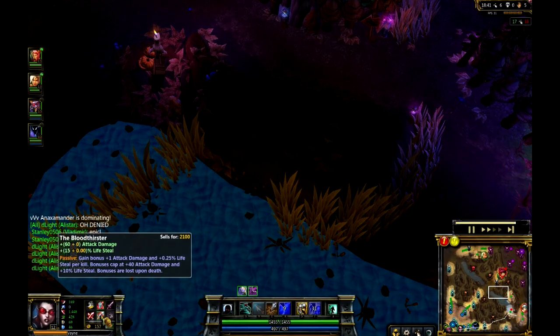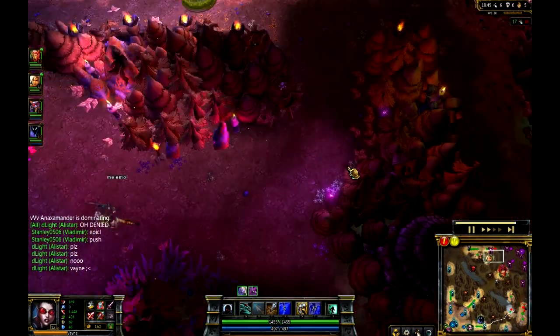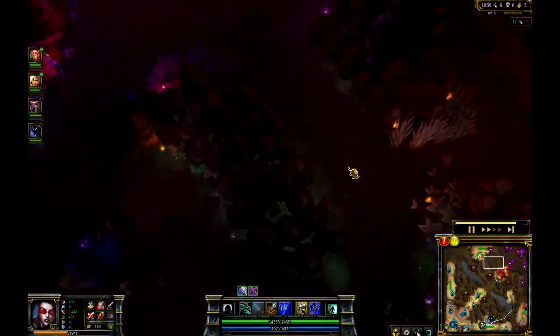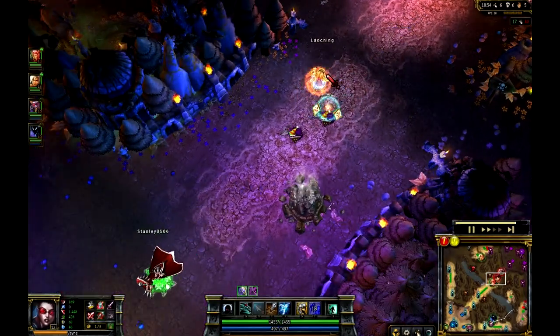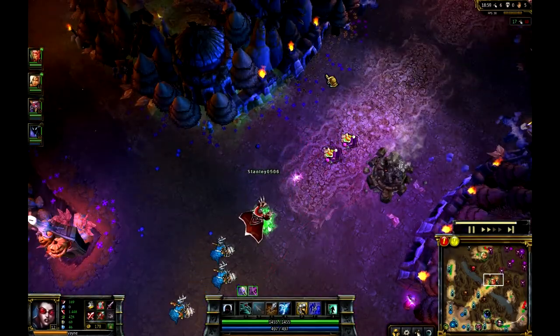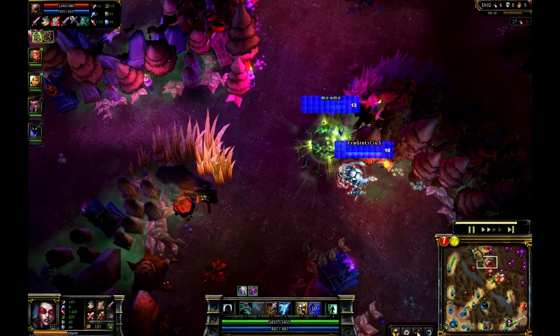It's arguable which is the better way to go. But if you're looking for more guaranteed damage rather than relying on crits, I would say Bloodthirster is definitely the way to go - you're going to get more damage out of your items. But I am the kind of guy who absolutely loves the idea of critting constantly. And when you're critting for 250% damage, it's just absolutely silly.